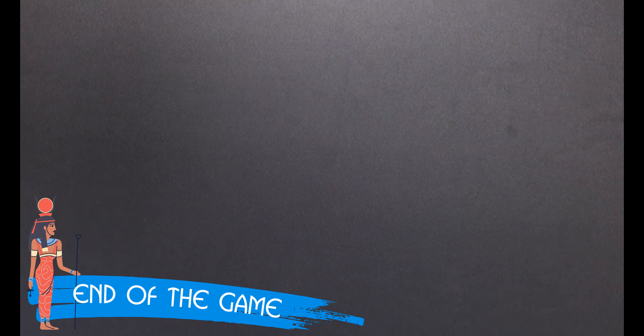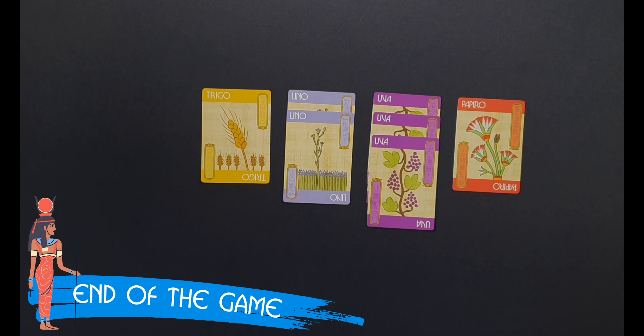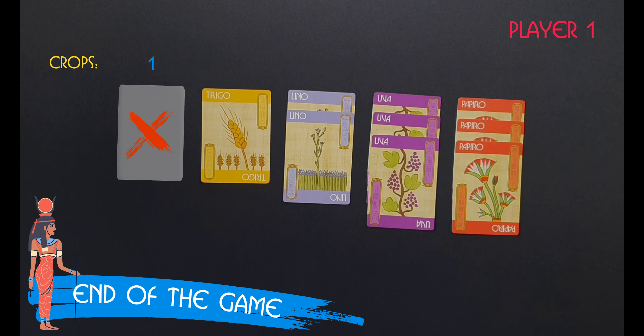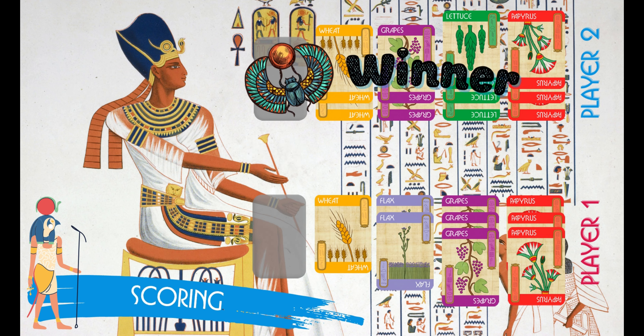Individually, players separate the cards in their storage piles by crop type and then line them up in five, six, or seven piles from left to right depending on the number of players, starting with the crop type of which they had the least cards, even if it's zero, and ending with the crop type of which they had the most. Whoever has the most cards in the leftmost pile — that is, the crop type with the least cards — is the winner. If there is a tie, the tied players compare their next pile and so on, and in the event of an exact tie for all the piles, play again.